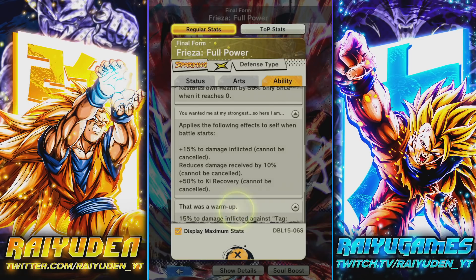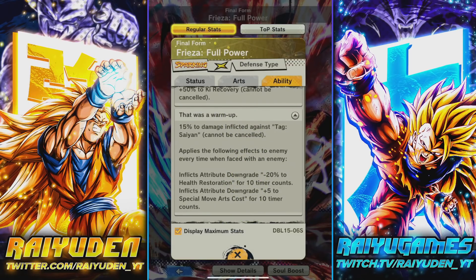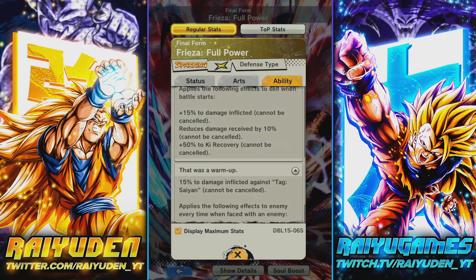Next passive: 15% to damage inflicted against Saiyans, cannot be canceled, and applies the following effects to the enemy every time he's facing one — minus 20% to health restoration and plus five to special move arts cost. This just screams Goku and Vegeta counter. All these units coming out with a health restoration debuff — it feels like they're trying to counter out Goku and Vegeta because they heal for every card they use.